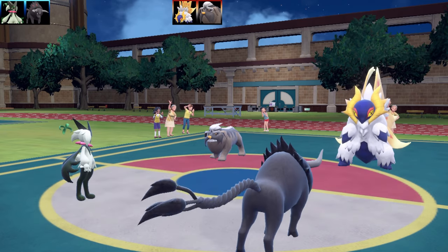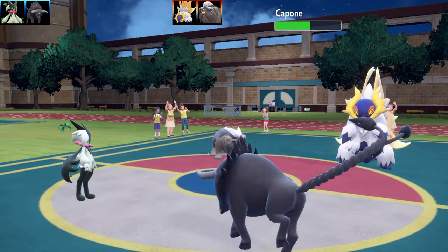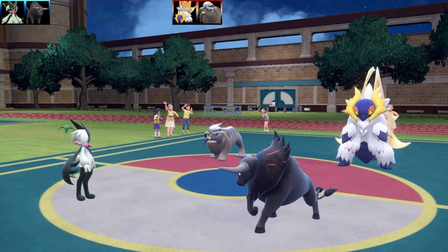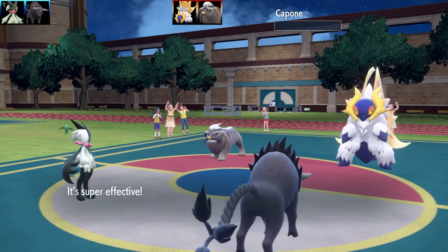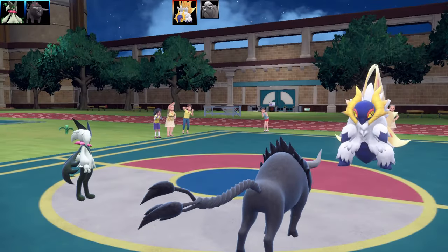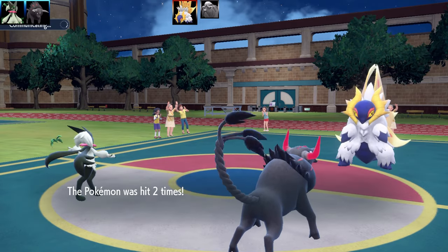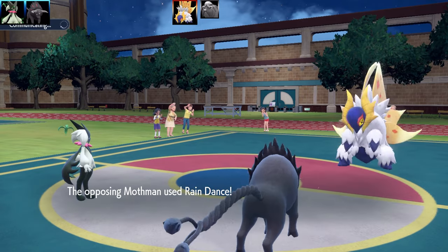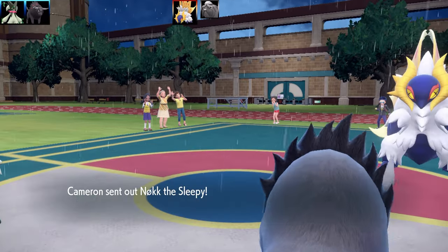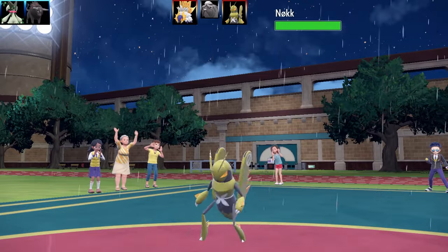I go for Double Kick on Mavestive, which has got a Chopper Berry. The first Double Kick got stopped, but the second one buried it. If I didn't have Double Kick there, I believe Mavestive would have lived because I landed two attacks on it. It's super situational and lucky — you probably wouldn't have Double Kick being useful outside that.